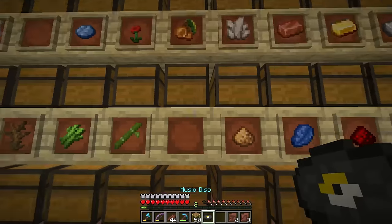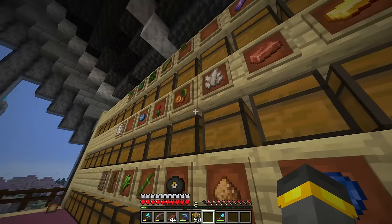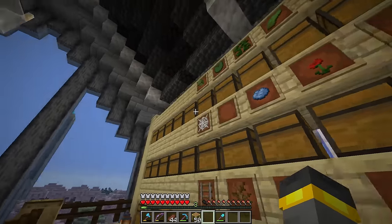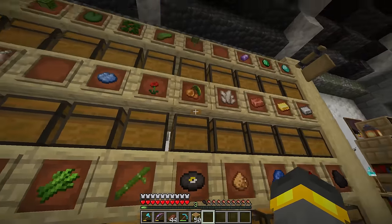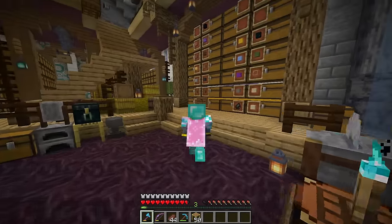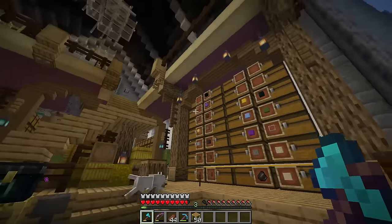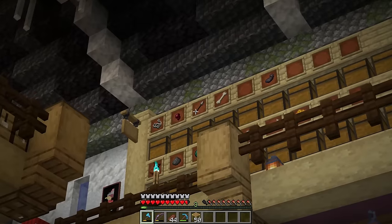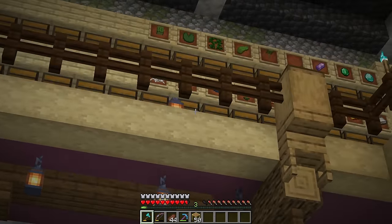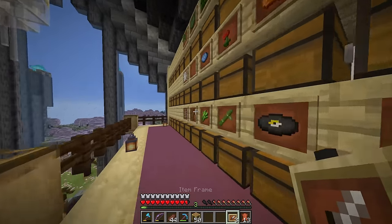Over here, I realized maybe right next to all of the ores and stuff, I should put valuable random things like smithing templates, maybe horse armor, maybe even these shards — at least for now. Maybe some of that stuff could be split up into more individual chests. After all, the more item frames and items I get in, the more cool this thing is going to look from down here. As I walk around down here, you've got items all over the place — and I don't know, it just looks so cool. Items inside of item frames are one of the best-looking things in the entire game. Somebody please stop me, I can't help myself.